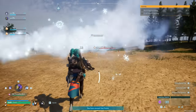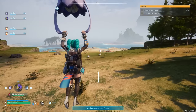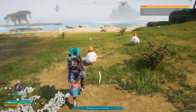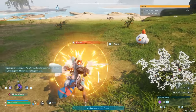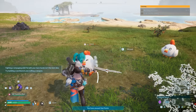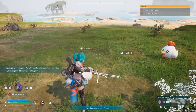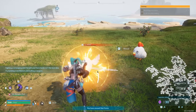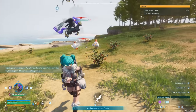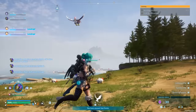Moving on to the next items: new stat boosting items have been added — power fruit, life fruit, stout fruit — these items will boost pal stats when used. They also added a new passive: mercy hit. Pals with this passive cannot reduce enemy HP below one when attacking. New item ring of mercy has been added; when wearing this ring, you cannot reduce enemy HP below one when attacking. The interesting thing is it does not work with your pals — you have to have the passive for your pal.